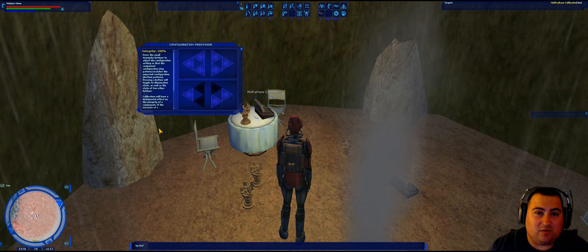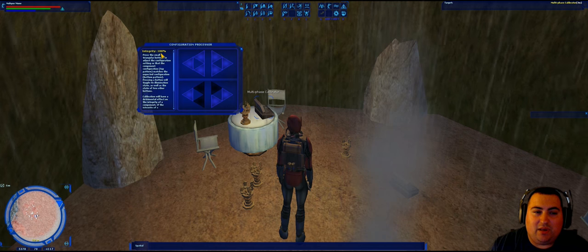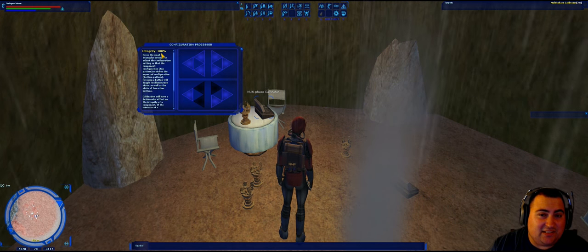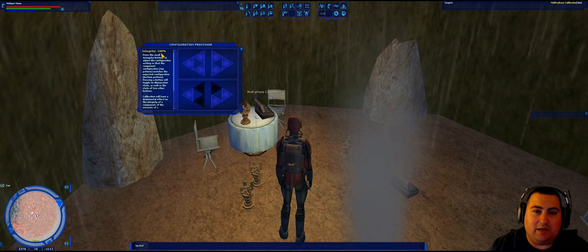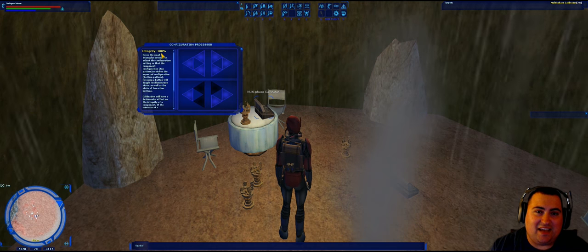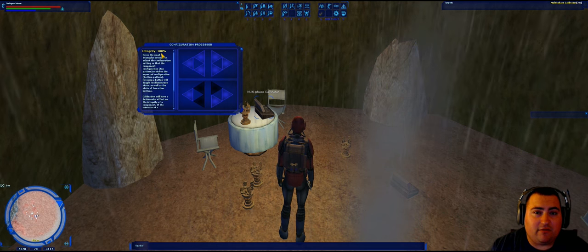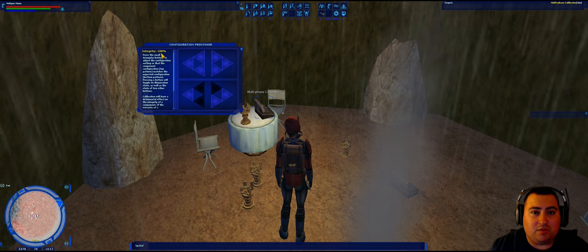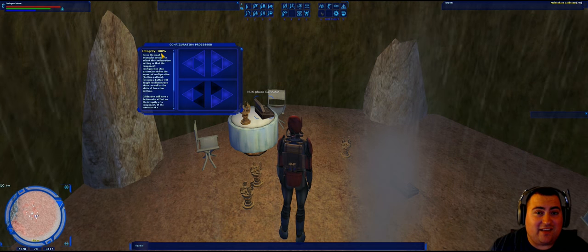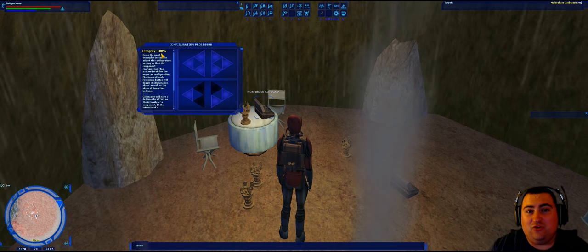The first thing you'll notice is right here in big yellow letters it says 'integrity 100%.' Basically, any time you make a move in one of these logic puzzles, the component is going to lose integrity. If you complete the puzzle, it doesn't matter how much integrity was left — as long as you complete the puzzle, you can still proceed with the quest. However, if the integrity ever reaches 0%, the component is lost and you're going to need to craft a new one.